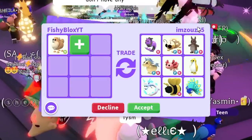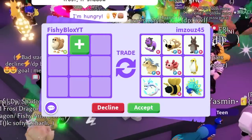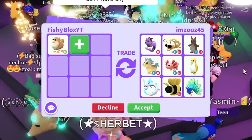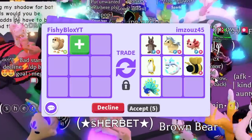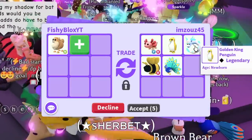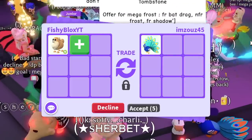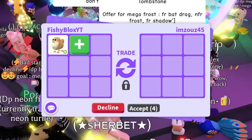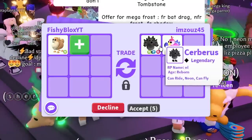They said that's the first offer — now let's see the second one. I want you guys to comment down below which offer you like the most. I've never had someone offer me two different offers for any other pets, so this is really exciting. They're removing everything for the first offer — now the second one: a neon fly ride cerberus, not bad, and a neon ride dodo, not bad either.